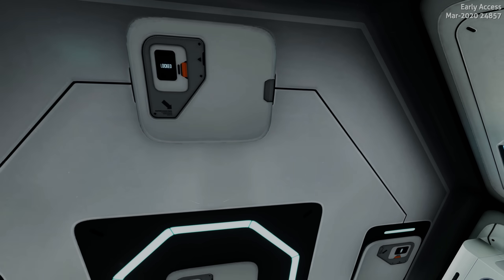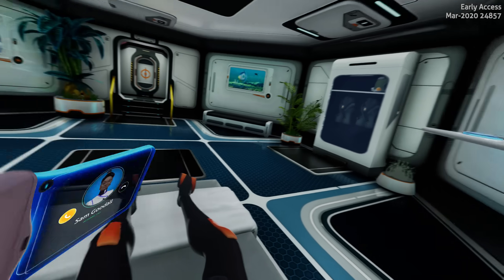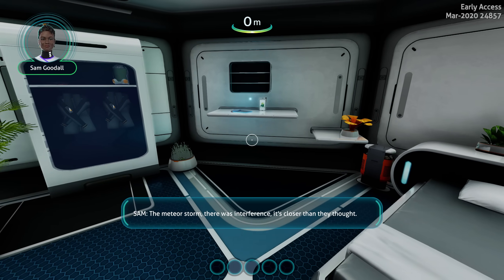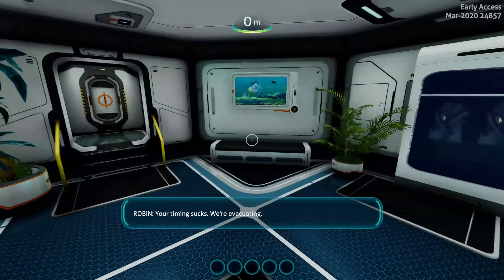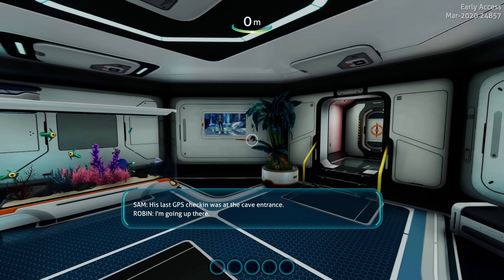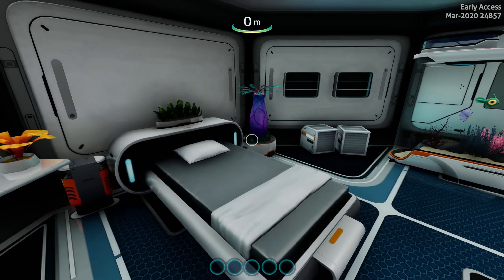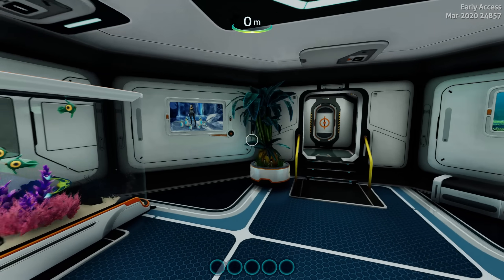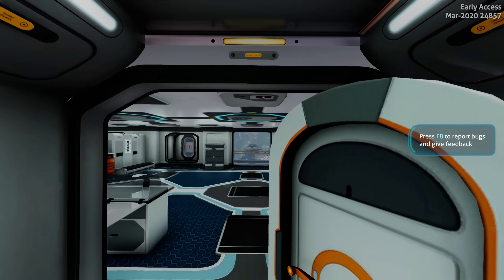Pressing the button, let's see. I believe this will start the same way as the first version we tried when I went into the Early Access builds. There's the ringing PDA. Hey Sam, evacuation, there's a meteor storm, it's closer than they thought. Okay, so we're talking to Jeff here. His last GPS was at a cave entrance and we're going up there. Things are immediately happening. As you can see, if you've only been playing the most recent version, you would have never seen this beginning.